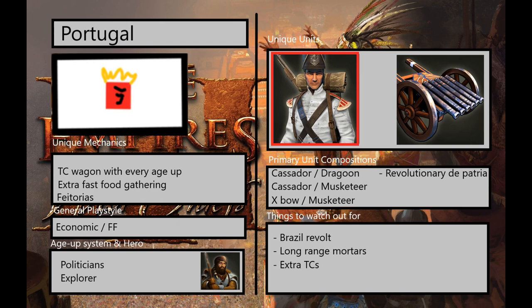A couple things to watch out for: the first is the Brazilian Revolt. When Portugal is in age 4, be very careful — your opponent can revolt to Brazil and have around 300 units in your base in a matter of seconds. Revolutionary Dipatrias are definitely one of the scariest things in the game. In addition, revolting gives Portugal access to an infinite Town Center Wagon shipment, which will infinitely scale Faetorius up and constantly produce revolutionary Dipatria for free. The Brazil Revolt is something of a meme, but also an extremely efficient endgame build.